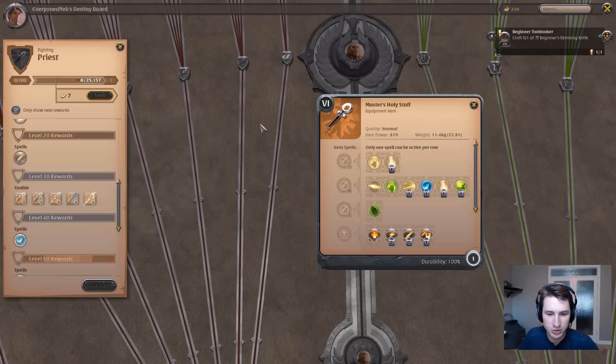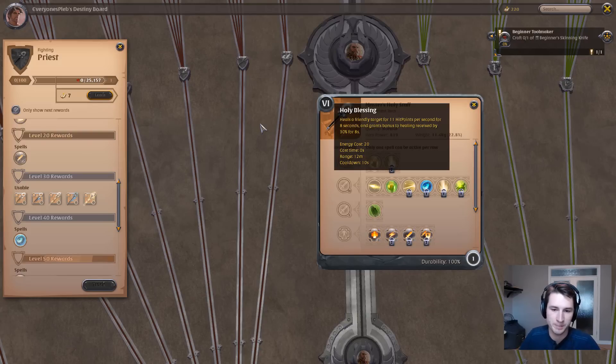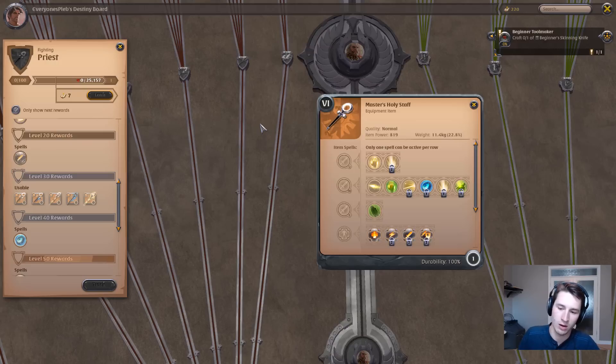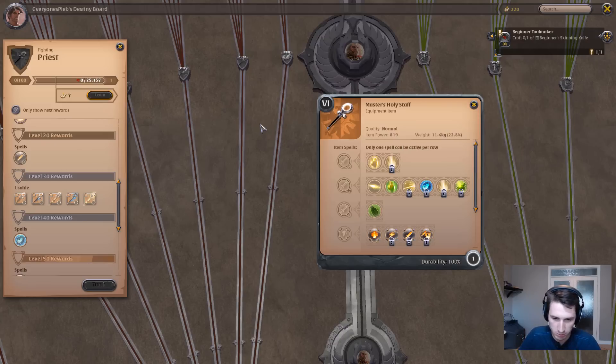When it comes to your Q and W abilities, you're going to want to focus on Flash Heal and Holy Blessing — unless, of course, you're level 40 and have your Enlightenment, or you're level 100 and have your Reawakening unlocked, because that's going to pull up your knocked-down allies. Incredible ability.